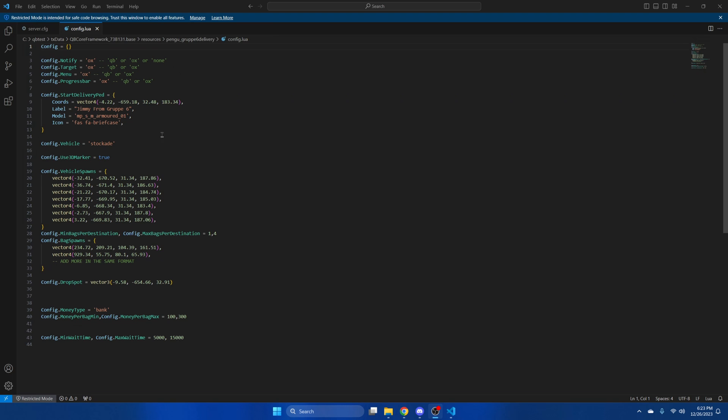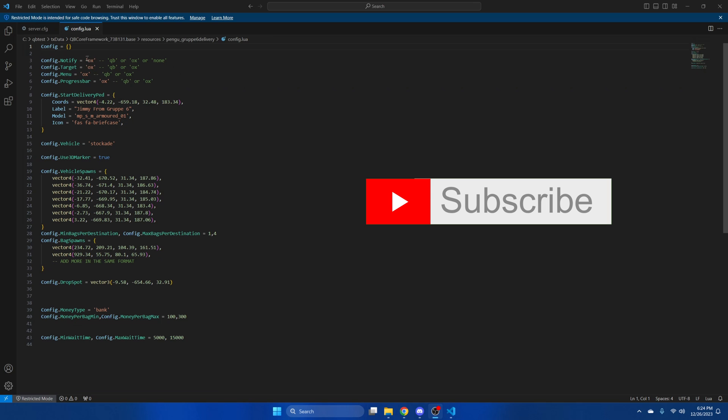The first sections in the config are for the notification system, the target, the menu, and the progress bar. By default they're all set to aux. If you aren't using aux's resources like aux target and such, change them to QB.